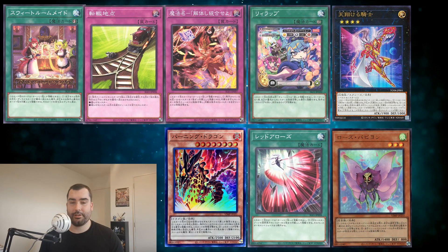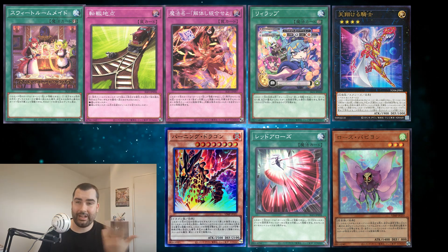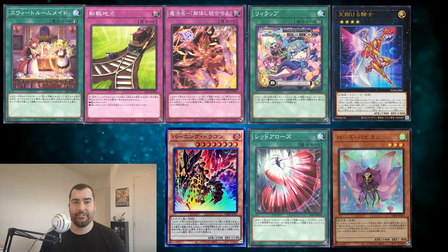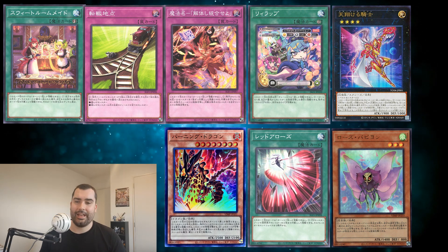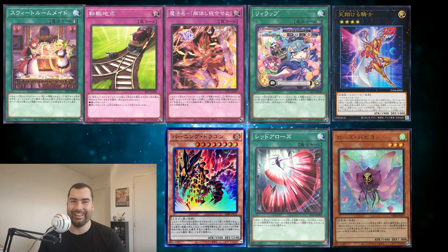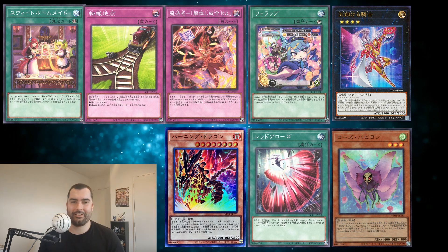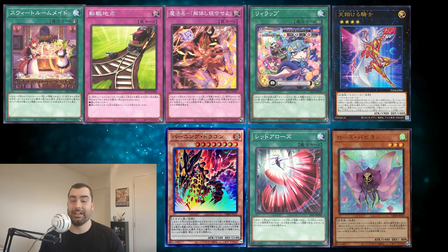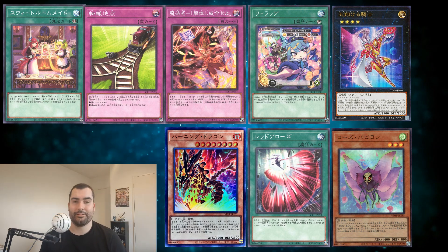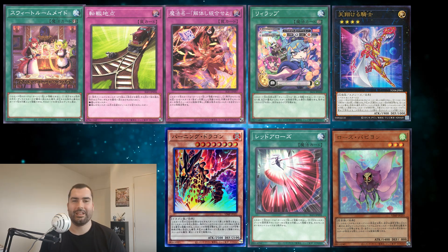On top of the World Premiere cards, we also have the imports from the OCG coming into the TCG. None of these are really worth writing home about — they're mainly from Selection Pack 5 in the OCG, and I don't think any of these are going to set the world on fire. I'll pop them up on the screen so you can have a quick look, and as always there will be a link down below so you can check it out in full for yourself.